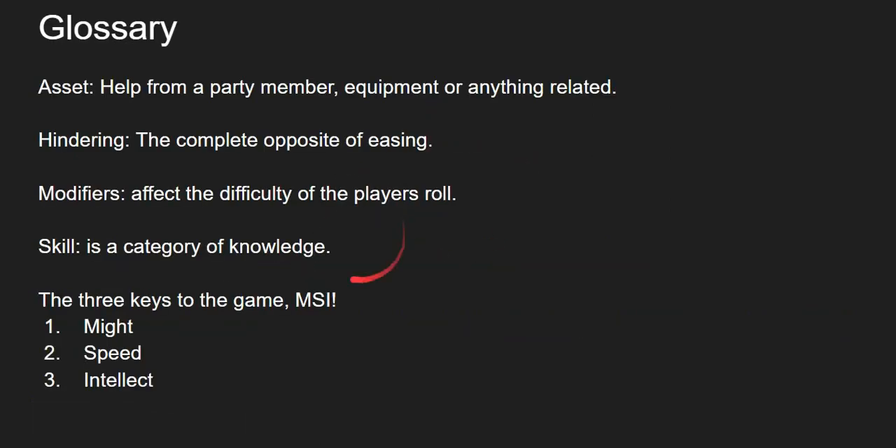Now let's cover the glossary. The glossary at the end of these videos is just so you can understand basic terms. An asset is help from a party member, equipment, or anything related to those two things. Hindering is the complete opposite of easing — say you were running across the street when a massive earthquake hits and starts dividing the earth; that would hinder your character's ability to move. Modifiers are something that affect the difficulty of the player's roll. And a skill is a category of knowledge.